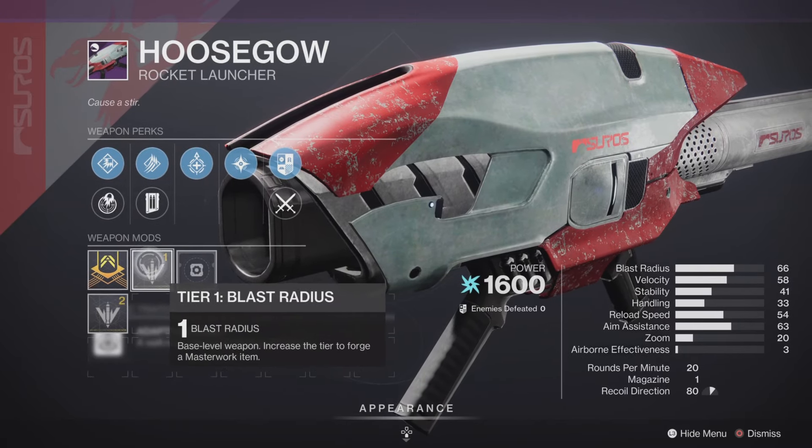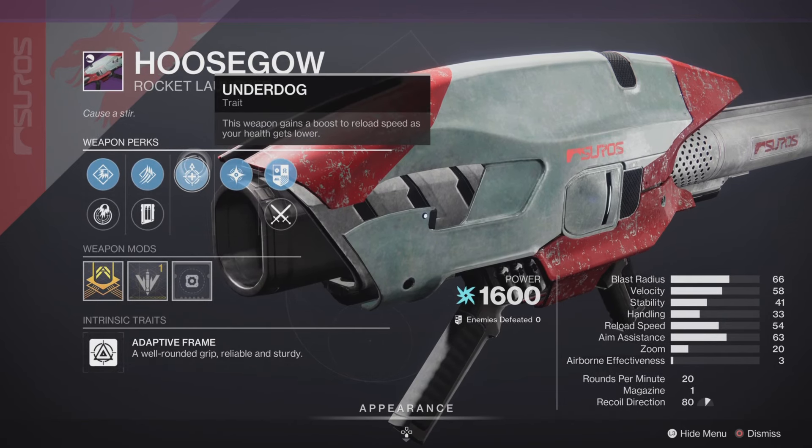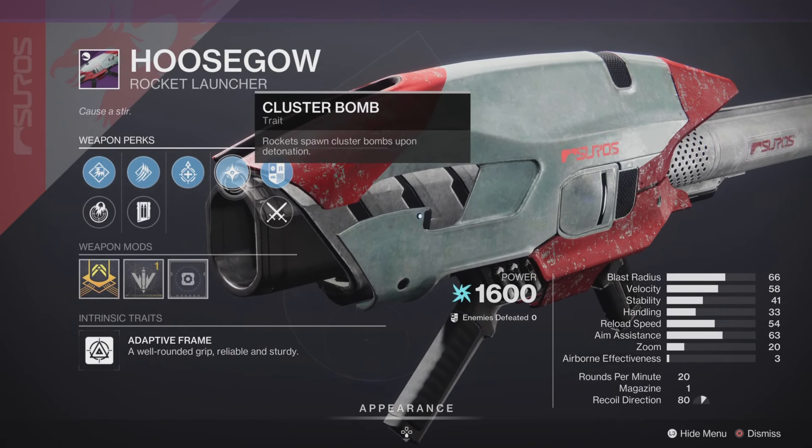And last but not least, the House of Gaul is here, and this one's going to have a Blast Radius masterwork. The only thing good on this is Cluster Bombs. So yeah, hard pass for me.